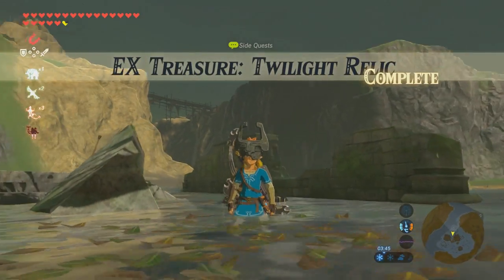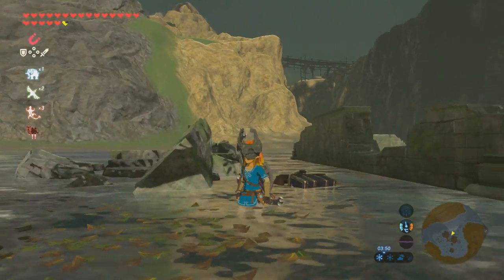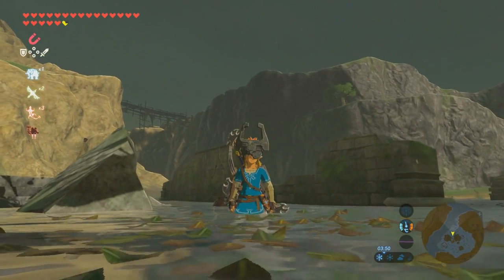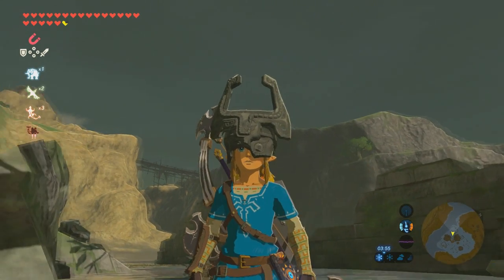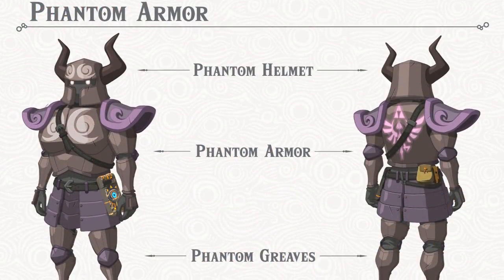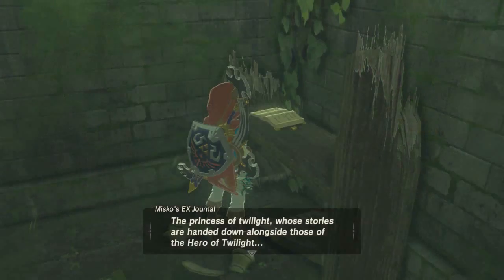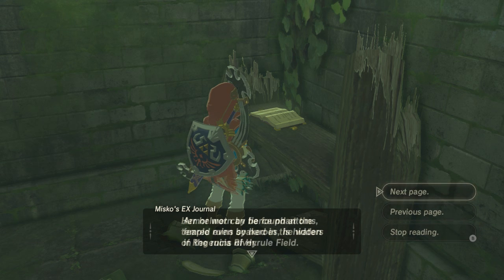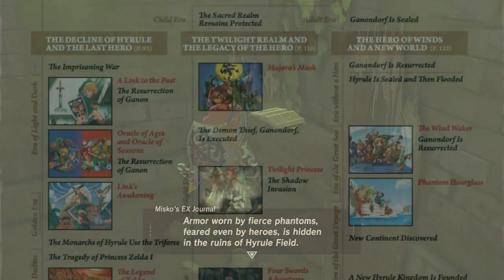The description for Midna's helmet is so different from the description for the others, because it actually references Midna as a character from history, as well as the Hero of Twilight. I'm not sure if the actual fused shadow piece as a helmet can be considered canon in Breath of the Wild, such as I don't think the Phantom armor set or the Tunic of Time or Tingle's outfit are technically canon, but if you compare this artifact from the Child Timeline's description to an artifact from the Adult Timeline's description, like say the Phantom armor, Midna's helmet clearly stands out as an item that has a solid and well-known backstory in the game's lore.